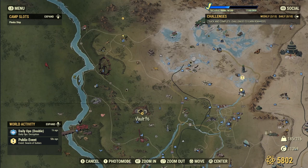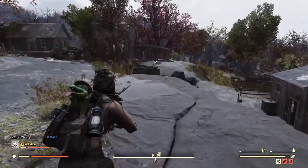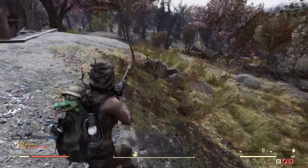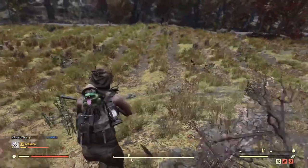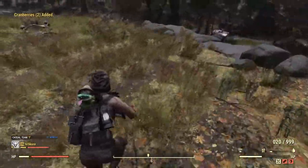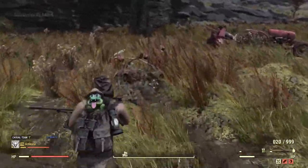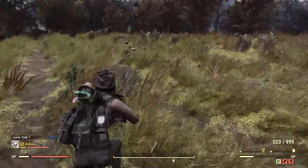The first location is north of Vault 76, up at Arnhalt Homestead. This is a very good location to get cranberries. Run straight when you spawn in towards the barn house, then head down to the little field behind it. This area is just full of cranberries. Collect as many as you can — this should give you enough to make the Cranberry Cobbler alone.